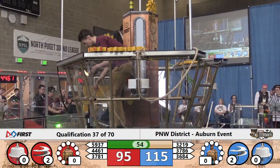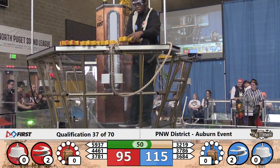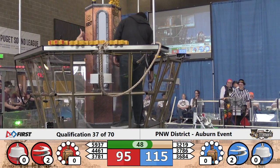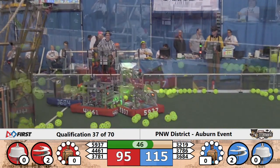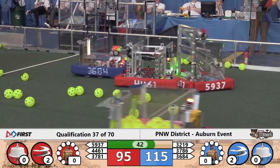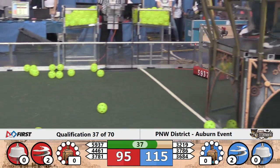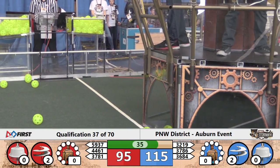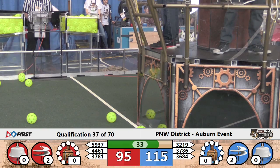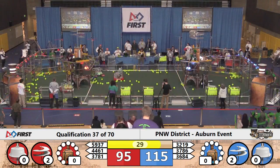Just two more gears needed there to bring it back to their airship and see if they can get the blue third rotor turning. Meanwhile, the Red Pilots have another gear on their ship and it looks like they're going to be just one gear short of the third rotor. Great teamwork there as 4461 pushes 5937 off the fuel — they are free and able to move again, possibly an inadvertent assist to 3684 there as they got in on the action. We've got three Red Robots operational again as we hit 30 seconds remaining.